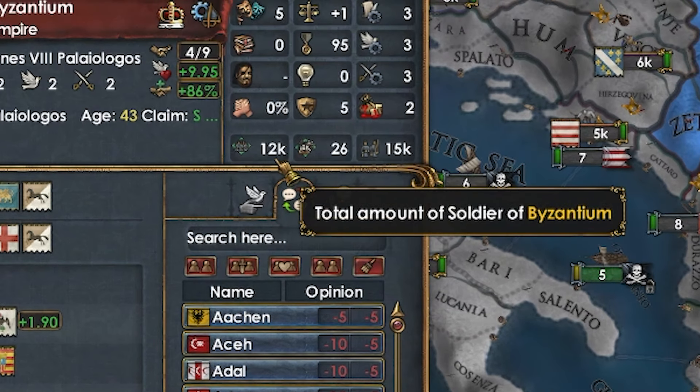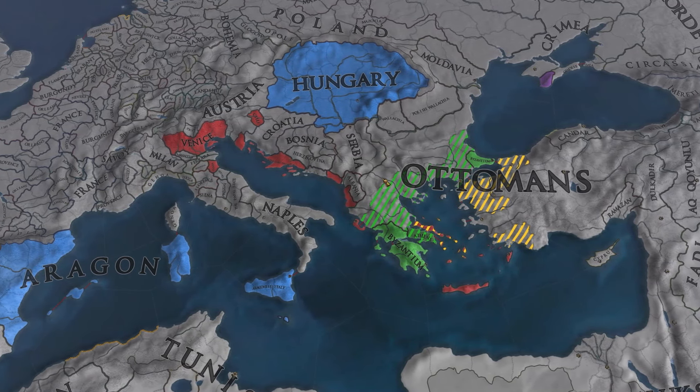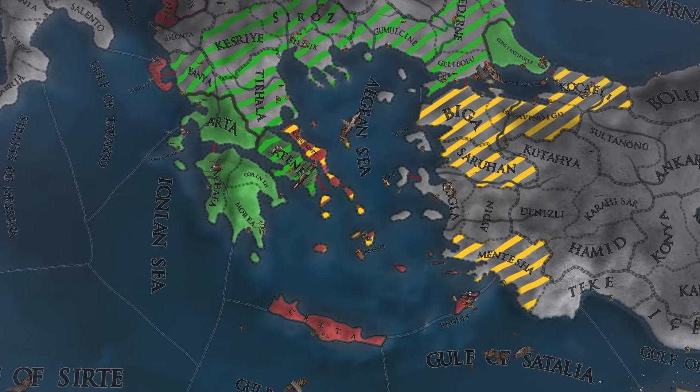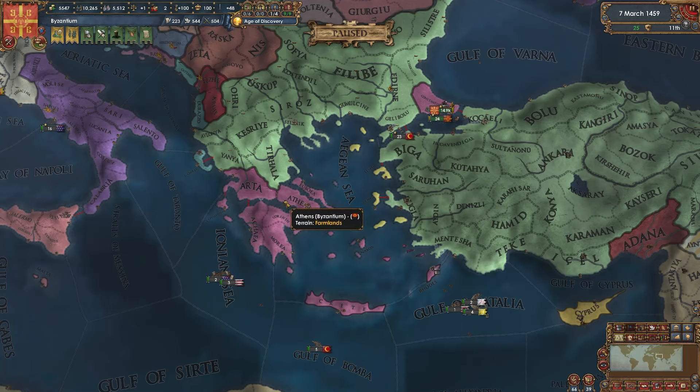With only 12,000 men in the field, they're probably not going to be attacking the Ottomans. The Byzantines go after Venice this time, attacking for some islands in the Aegean, and they're having no problem getting plenty of claims. Fifteen years in, Athens has been integrated, and Euboea, Naxos, Crete, and Rhodes have all joined back with the Romans.